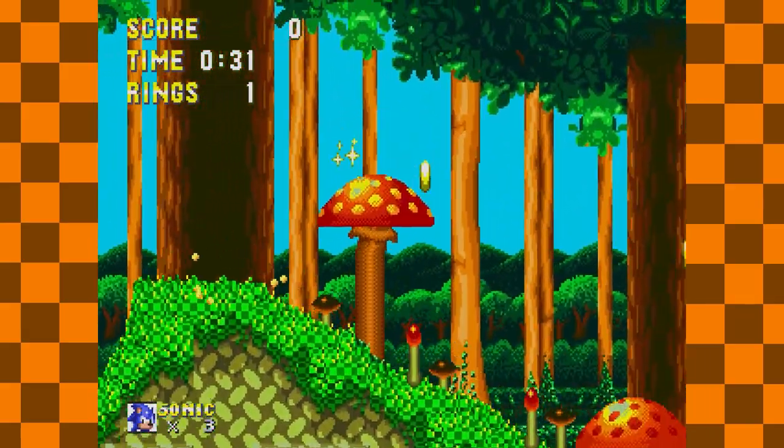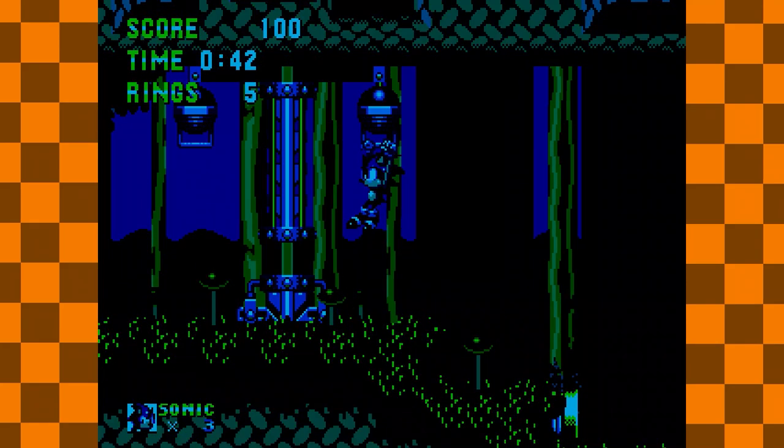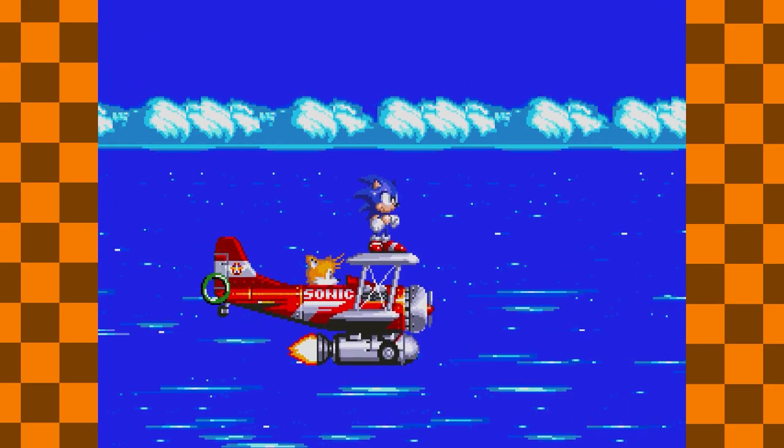To start our debug adventure we must first activate debug mode. To do this we need to go to Mushroom Hill Zone, grab one of those lift things, and then press left, left, left, right, right, right, up, up, up. If done correctly a ring sound should chime in. After that you just pause the game, press A, and go to the level select screen. To actually access the debug mode, you need to hold A, select the area, and there you go — you've entered the world of debug mode, a realm where you control the flow of the fucking world.